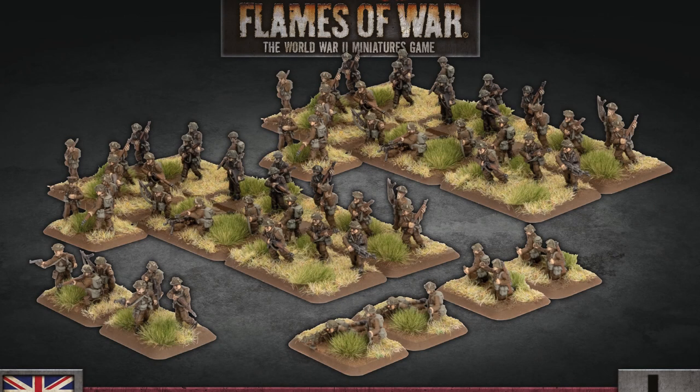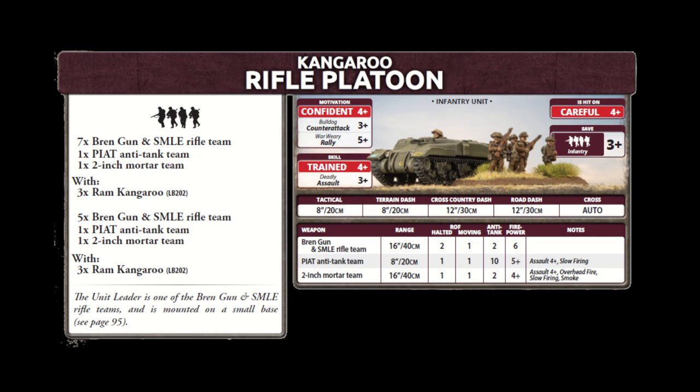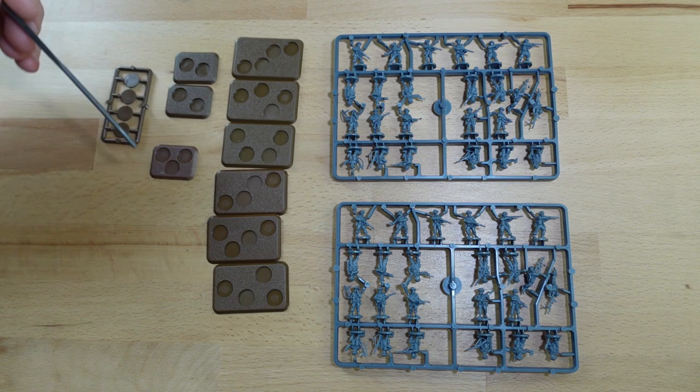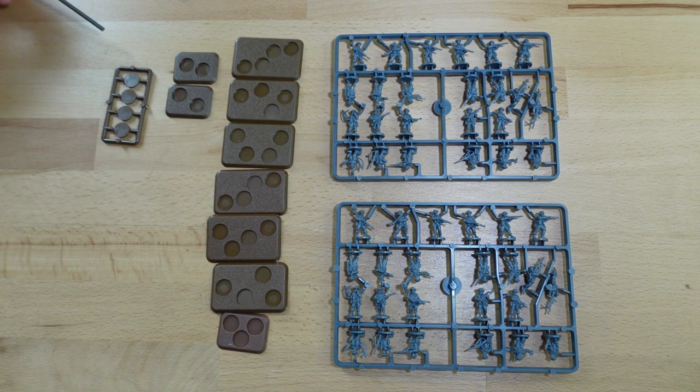First of all, what should we have to be built from this set? These two sprues are a British rifle company and they are used for pretty much anything in late war British, and I think some mid-war as well, that isn't a para. So unless you're buying paras, this is what you're getting. Within the Comet Armoured Squadron what you have is a full Kangaroo rifle platoon — that will be seven Bren gun and SMLE rifle teams, a Piat team, and a single two-inch mortar team.